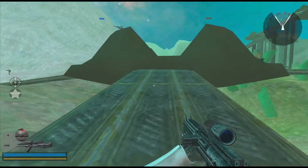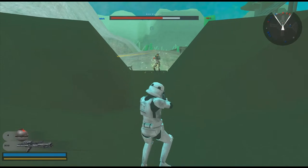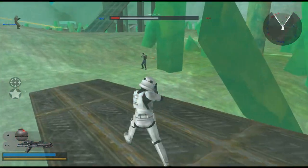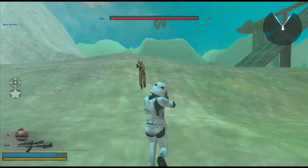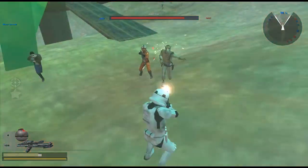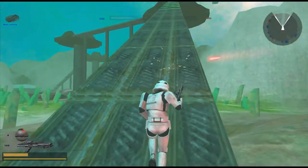The level itself is giant. The cool thing is that we have this giant sprawling area for the vehicles, but for the infantry units we actually have these larger bridges and platforms up top. The AI is actually pretty capable of maneuvering themselves over that. We have AT-STs as well.